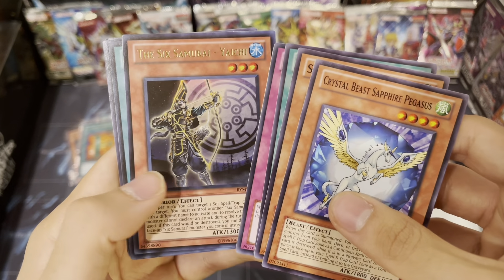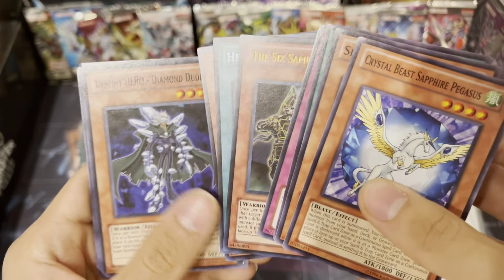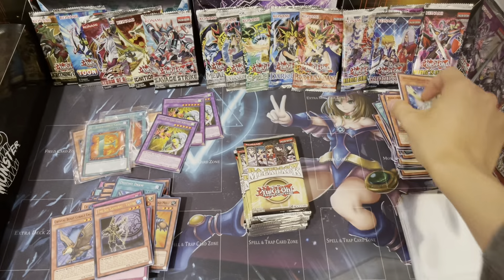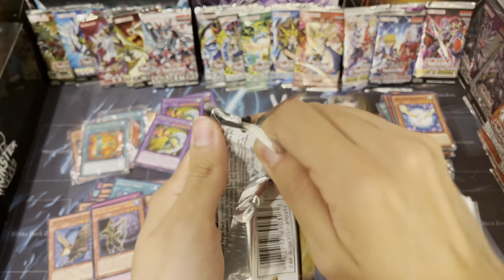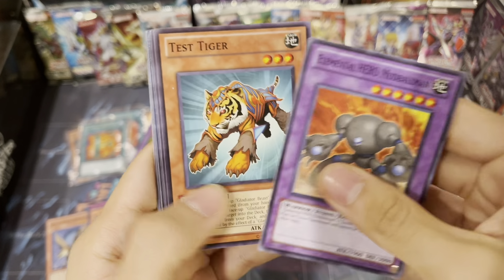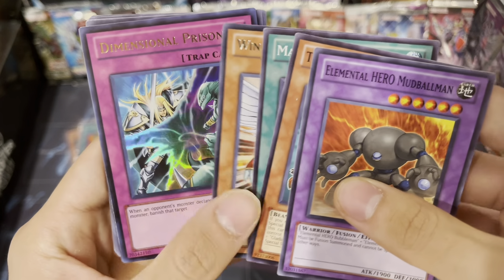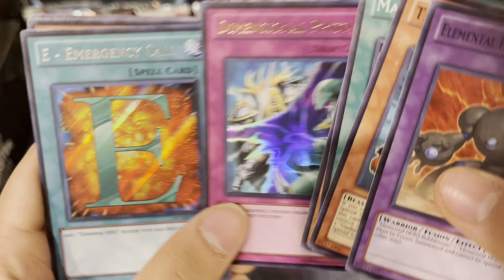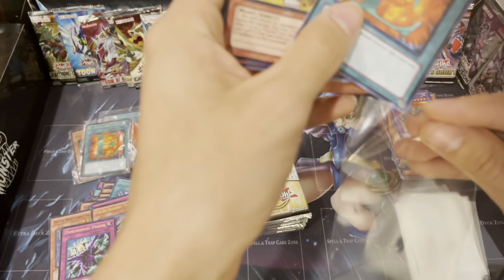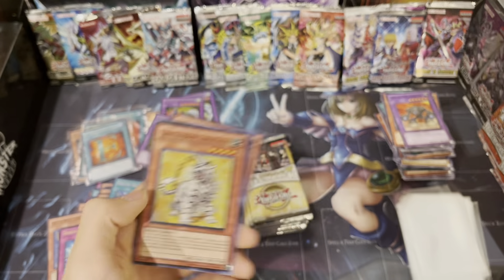War Chariot, Yaichi, Hero Flash, and another Cobalt Eagle - so I'm pretty sure that's a playset or maybe even more. A Mudball Man, Test Tiger - those are always good to get. Magical Mallet, Winged Kuriboh, Level 9, another D-Prison, and another E-Call! That is freaking - okay! So I pretty much got what I wanted out of this. Tobi's Tiger too.